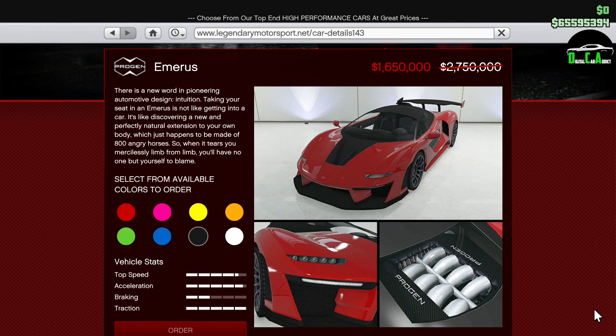Moving on to vehicle discounts, we have 40% off the Emerus. This car is in the supercar class and is one of the fastest ones in the class, up there with the Krieger around most tracks. This is an insanely good price on this car. For those of you who don't own an Emerus or a Krieger, I highly, highly suggest buying the Emerus this week. It has good customization and top speed, all for under $2 million this week with the discount, which is a very, very good deal.